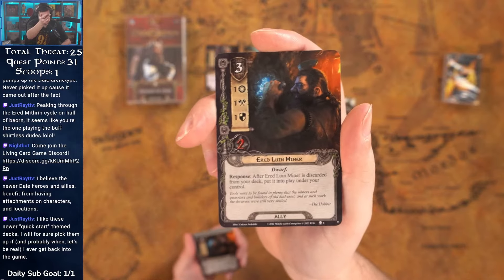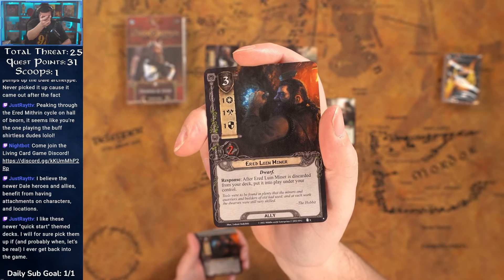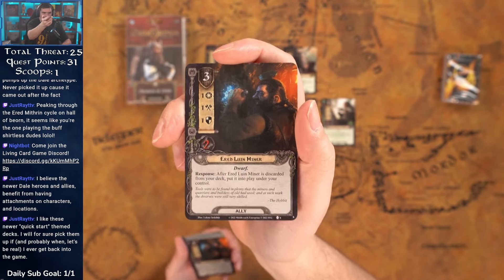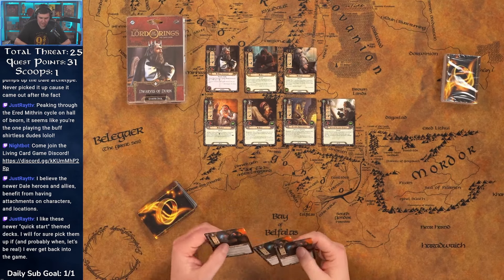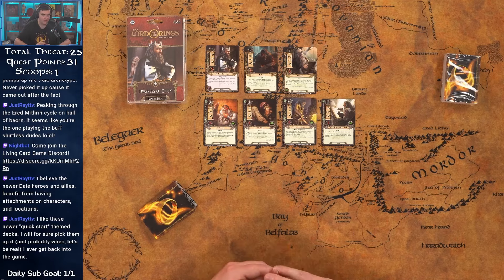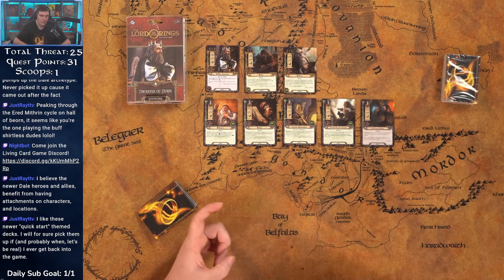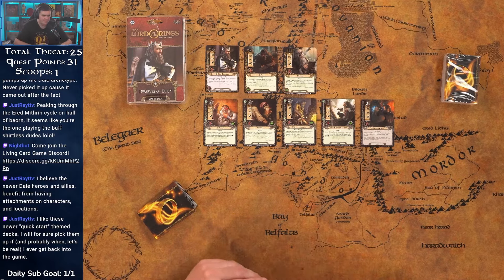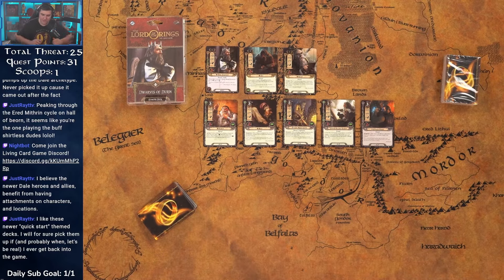New card for me: the Arid Luin Miner — three cost, one/one/one/two. After it's discarded from your deck, put it into play under your control. This is really important for the dwarf archetype — the other half of that archetype involves discarding cards from your deck, and being able to get this stat line onto the table for free from champions is pretty great.